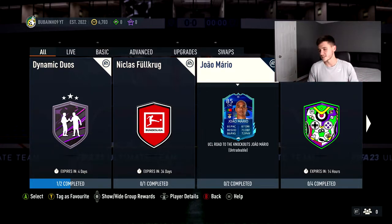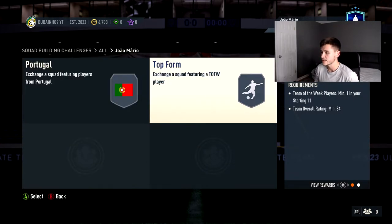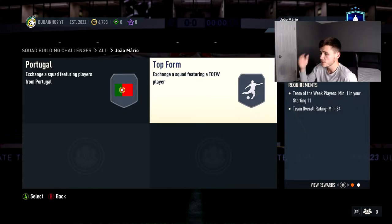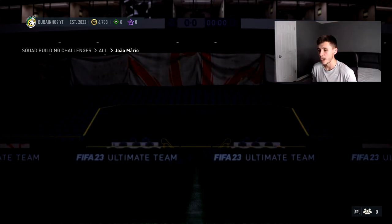Let's jump into the SBC player review. João Mário has two requirements: Portugal and Top Form. For the Portugal squad you need a minimum of one Portuguese player and a team overall rating of 82 — fairly cheap, maybe 6k to 8k from scratch or one to two thousand coins if you have the fodder in the club. Top Form requires a minimum of one Team of the Week player and a team overall rating of 84, maybe 20 to 25,000 coins. So to complete the SBC you're looking at around 35,000 coins total.